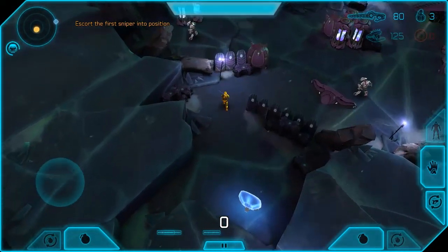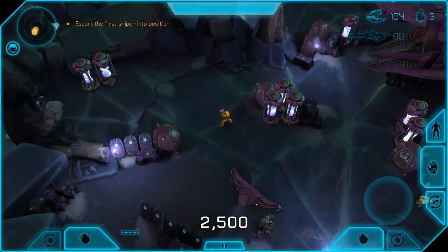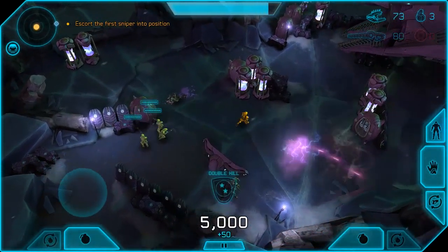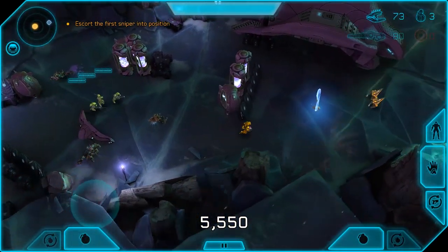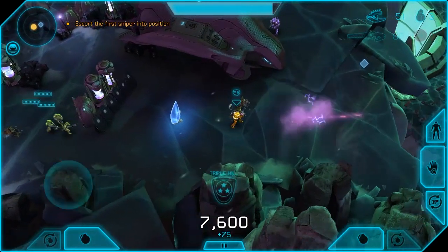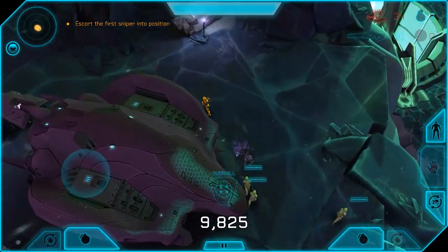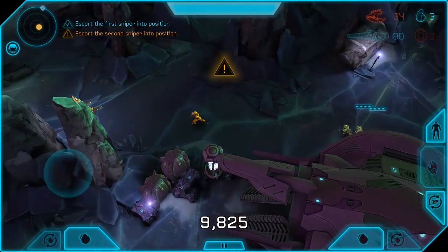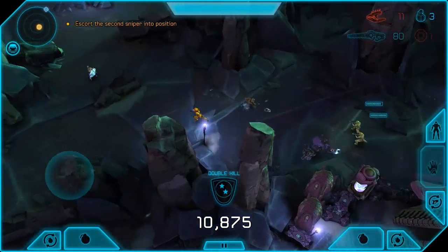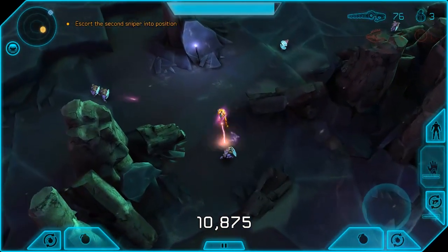Mission C4, Infiltration of the Covenant Perimeter. Covenant forces established a mile-wide defensive perimeter around the Forerunner structure. UNSC Command deployed snipers among the Marines' reinforcements to provide suppressing fire from higher ground. However, the area was swarming with stealth Sangheili. Spartan Davis escorted several sniper teams to their locations, cleared the area of distractions, and without his support the sniper squads wouldn't have had a chance. He's got three snipers and we need to post them up at three perch locations for the final mission.